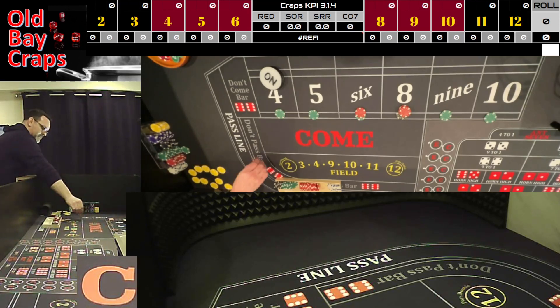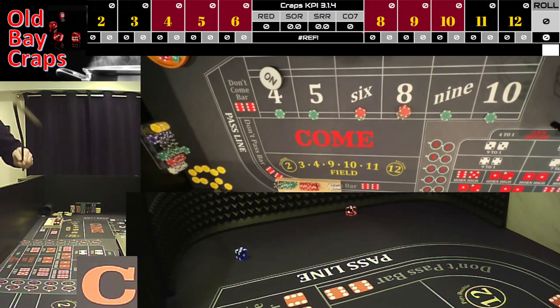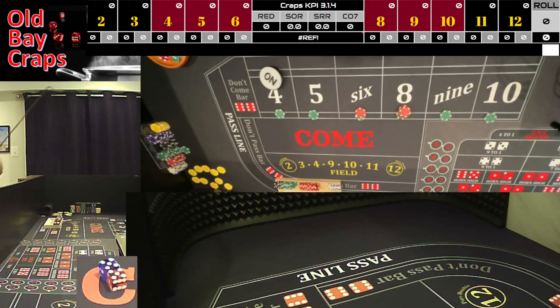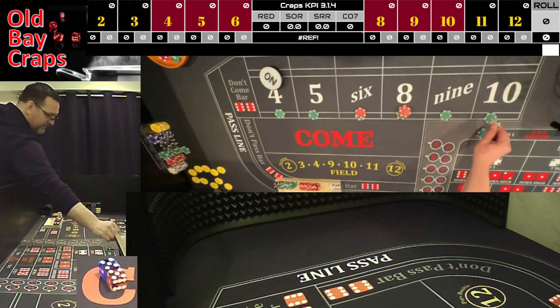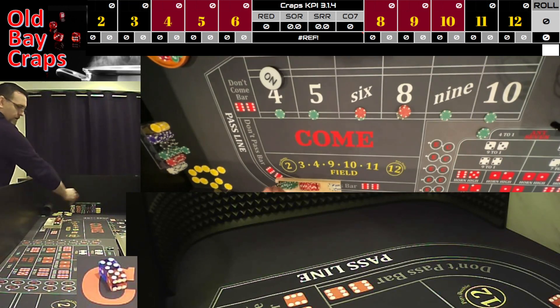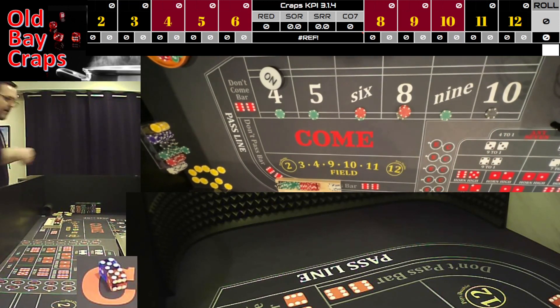Same set — dice out — and we have a hard ten! Hard ten, hard ten — we have $25 on it, it's going to win $50 for one. We're going to hyper press it to $100, rack $75.